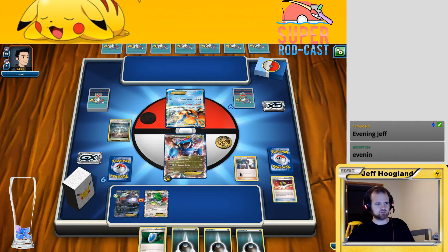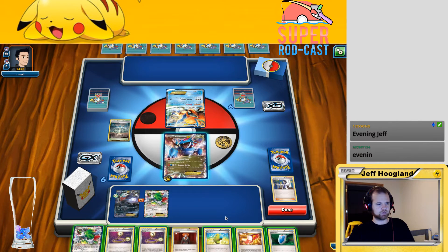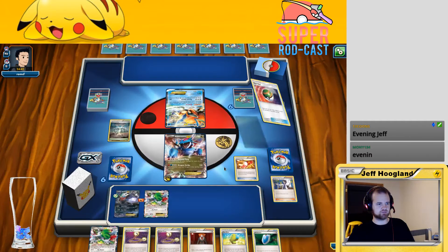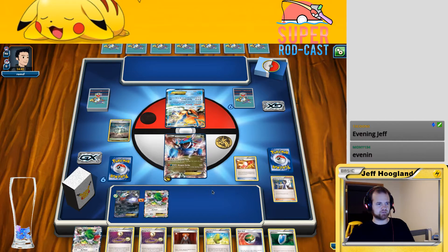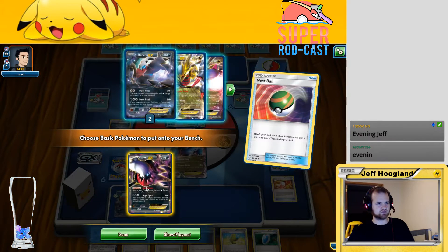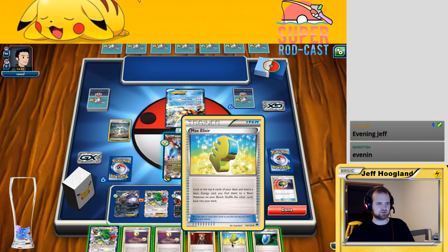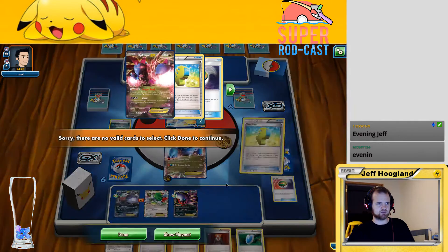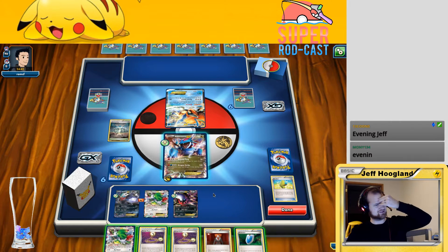That's a lot of energies. I just want to put this on here and then go ahead and Sycamore. If we had a Dark Patch we could bring those back from our discard pile, but no Dark Patch. I'm going to go ahead and start on Trainer Mail — here's what we find, there's a Nest Ball. So we can play that and get another Dark Ray for ourselves. This grabs a basic out of our deck and puts it on the bench, so I'll grab the other Dark Ray EX to give a free retreat cost.